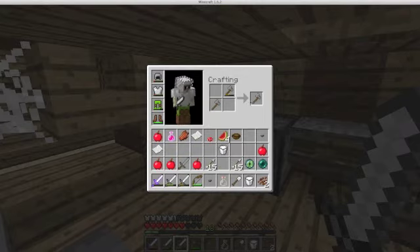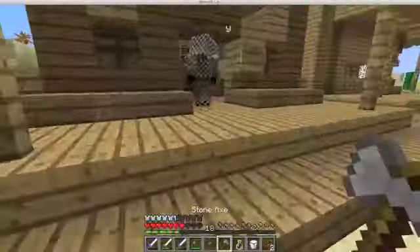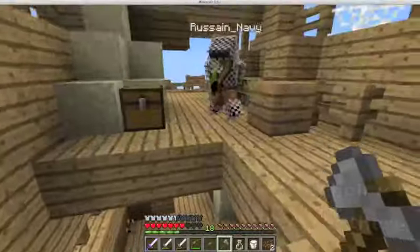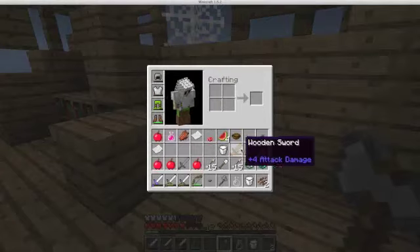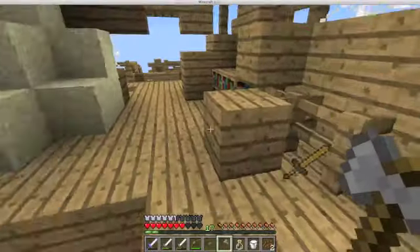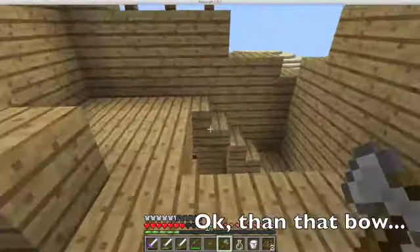I need all the food because I'm really low. Oh sweet — leather boots, chain helmet. I actually don't need that but I do need this. Do you have a dead bow? I have a bow — it's like Power 1. Okay, that bow will work.